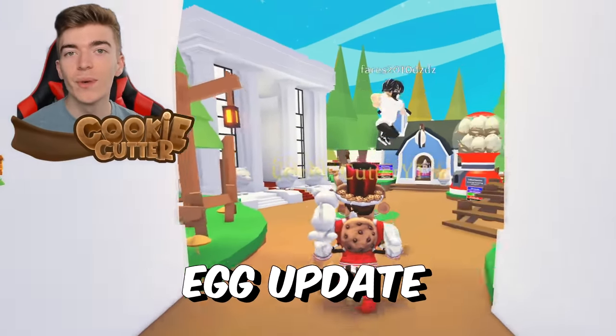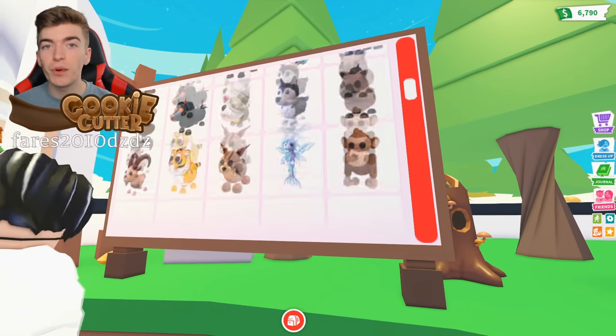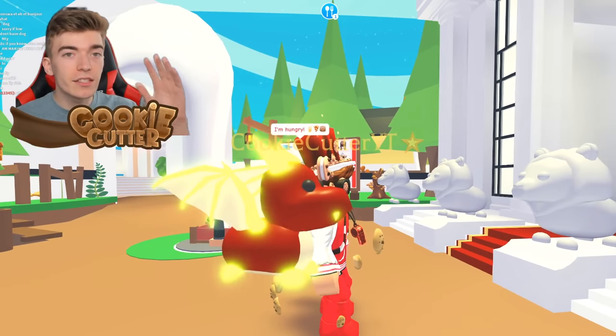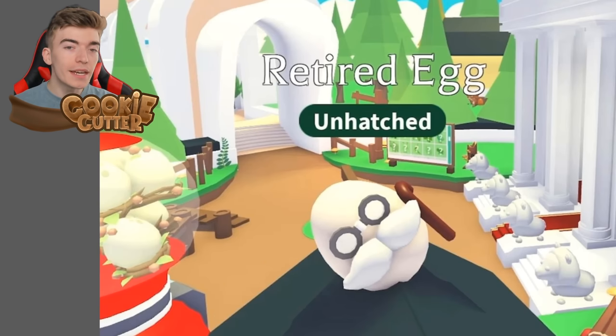All of the new pets coming into Adopt Me's new egg update. Adopt Me is adding at least 15 brand new pets into this brand new egg update, including some brand new legendary pets. So that means going and getting your hands on things such as dragons or unicorns will now be slightly more difficult. As to go and get these pets,